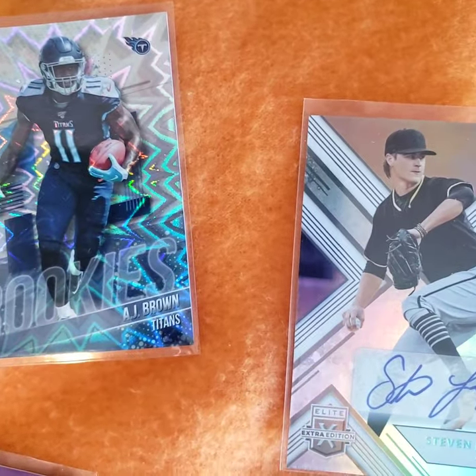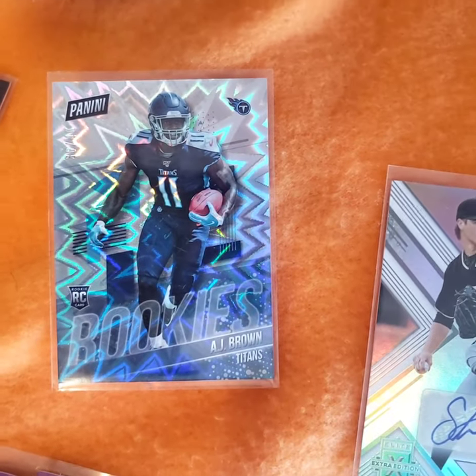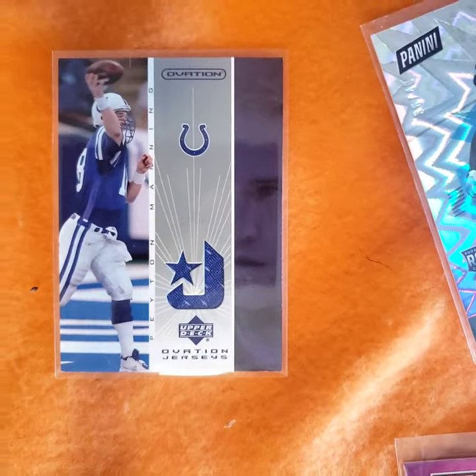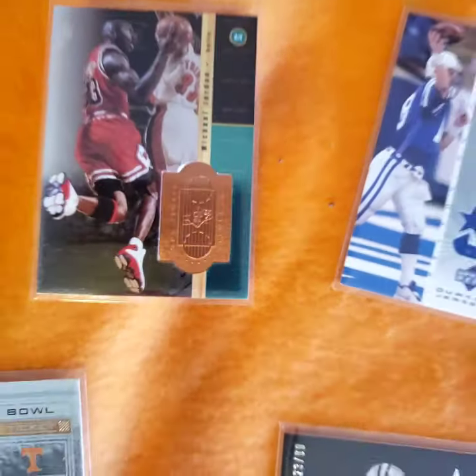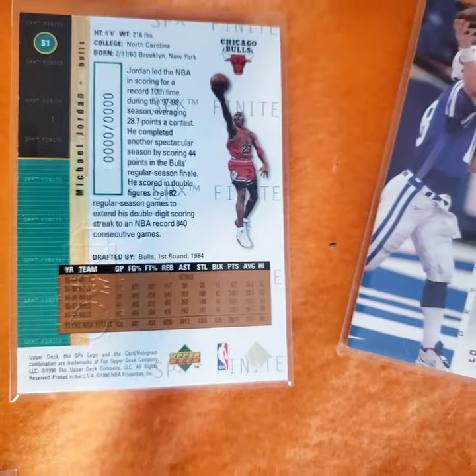Just a regular rookie. I thought I had a Kabone card - don't think I got it. That's a beautiful card - Peyton Manning jersey, Upper Deck Ovation. Michael Jordan sample card, got a pretty nice price from Check Out My Cards.